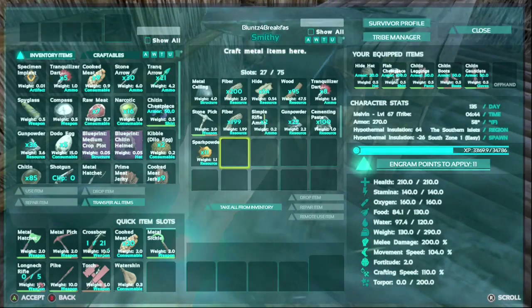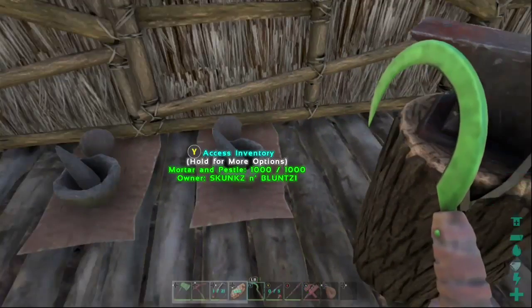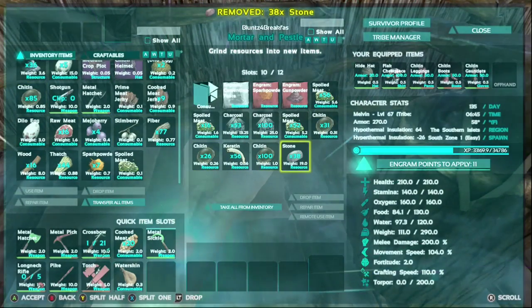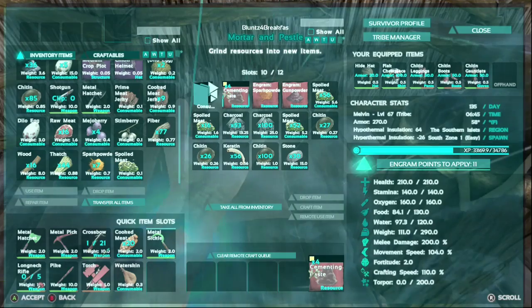Now of course you could spend a lot more time and gather up a lot of stone and a lot of chitin or keratin and make it that way, but it's just such a slow process. I mean, you can see right here, I'm going to make a few just to show you how slow it is. You could have probably gained 200 or 300 by the time you make a batch of 20 in the mortar and pestle.